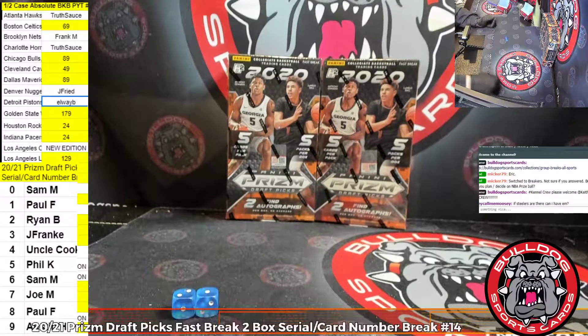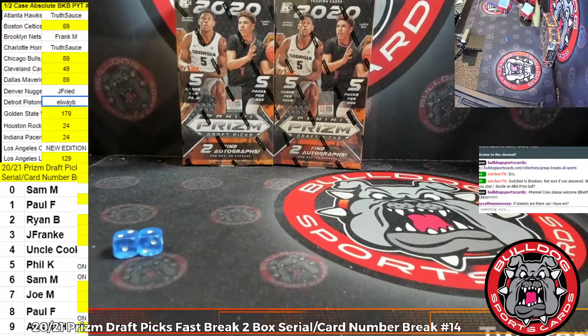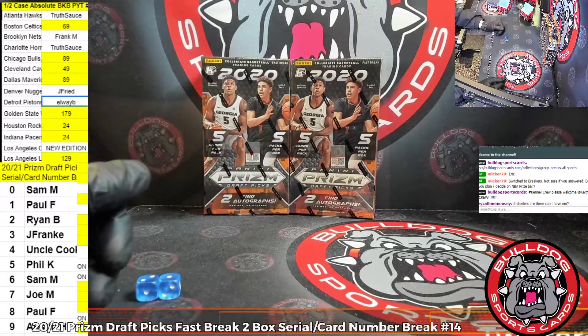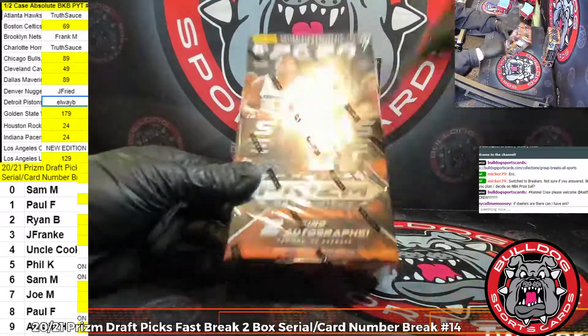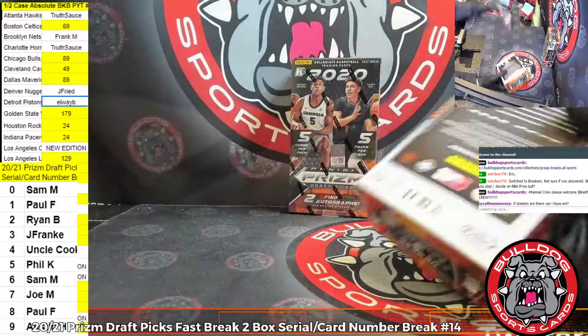What's up, Kennel Crew? It's Sunday. Bulldog Sports Cards, Eric here. We're back with our 14th version on two boxes of 2021 Prism Draft Picks Fast Break Hobby. Random serial card number style. Thanks to all of you that got in early this morning when it went live in the store at 9 a.m.